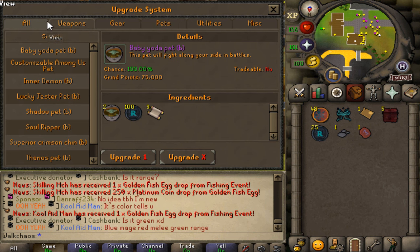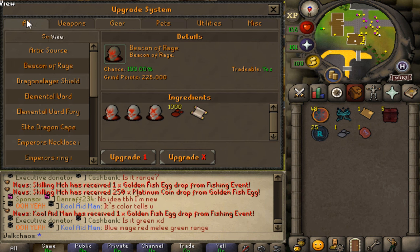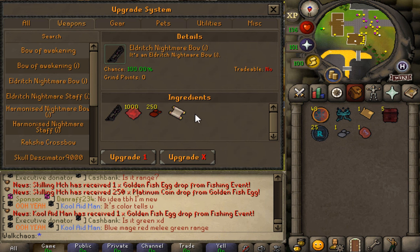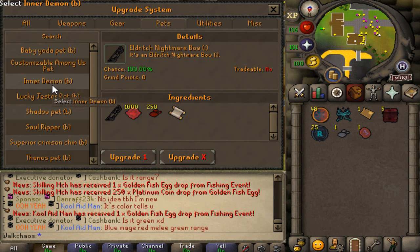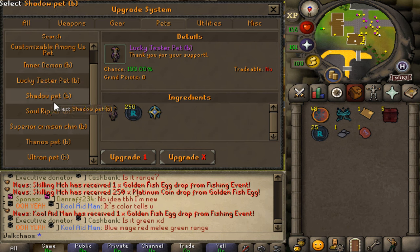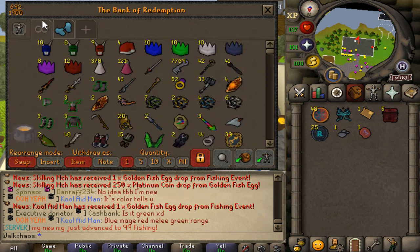There's also a brand new upgrade system — an overall interface where you can upgrade pretty much every single thing in game, from weapons and gear to packs and utility sets. Click on any item to see the ingredients needed — super clean interface. You can upgrade it a set number of times. Next, there's the preset update, where you can save and manage equipment, cosmetics, inventories, and prayer loadouts — all accessible from the bank interface at the top left.